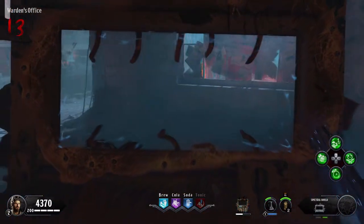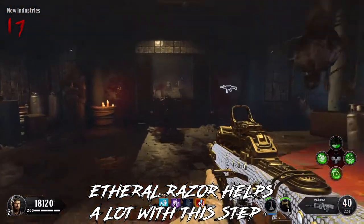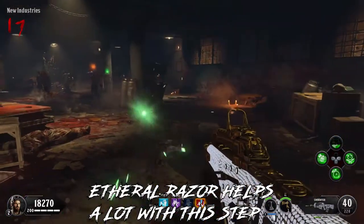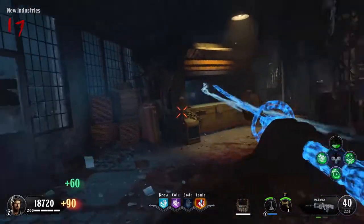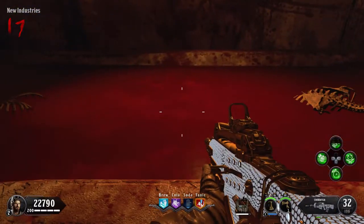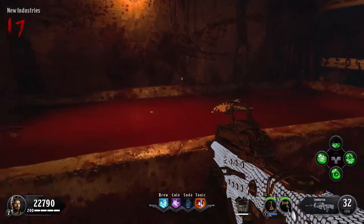Once you have all the items listed, you will need to get a total of 100 kills with the Golden Spork, and it does not matter where you get these kills. After you get 100 kills, you will hear a confirmation noise, and the bathtub in the new Industries building will be filled with blood. Hold square on the bathtub — a skeleton hand will then rise up and take your Golden Spork.